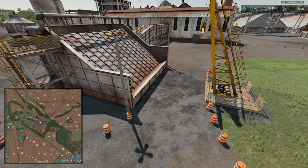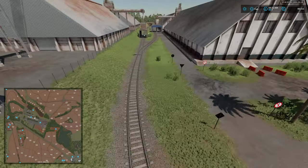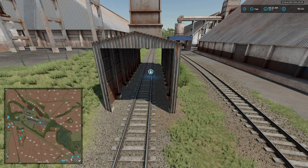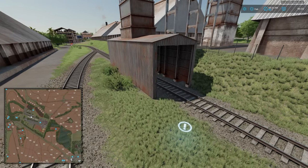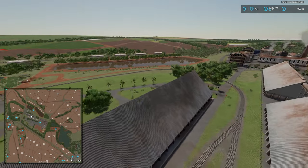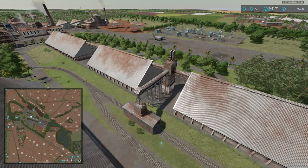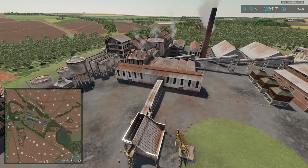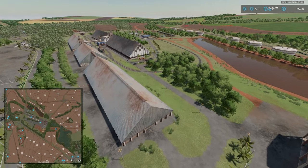Once you purchase the sugar plant a pop-up will appear. Sugar, as best as I can tell, can only be put onto a train — you park your train at the facility and load the sugar that the plant produces, then drive the train to a sell point. You transport ethanol via semi-trailer and sugar via train. The productions on this map are very expensive: the dairy is $600,000 to buy and the sugar cane plant is $1.5 million. The rest of the facility is just decoration — it's a massive, very prominent structure on the map.